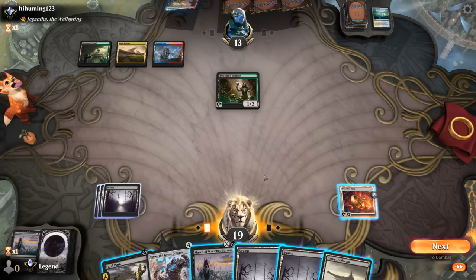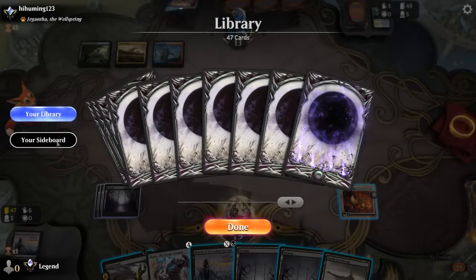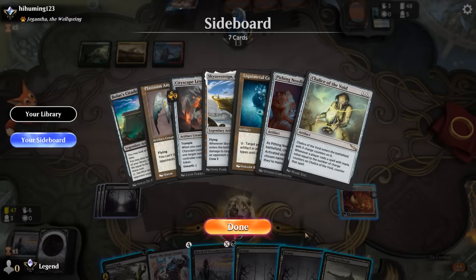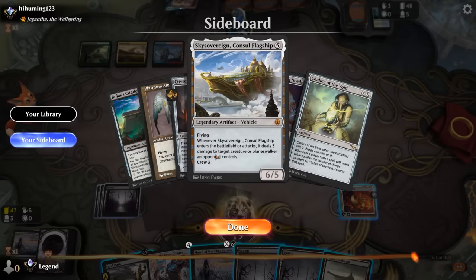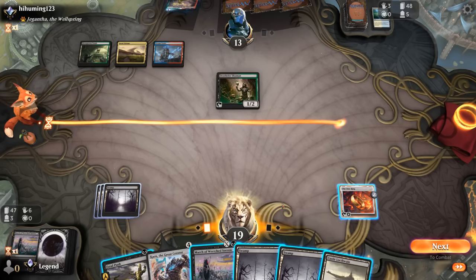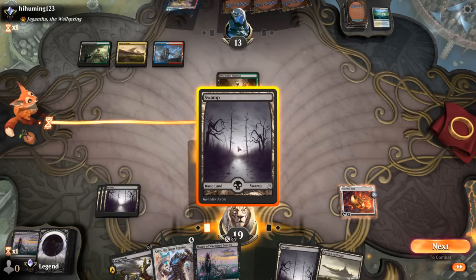I've got another land drop to make and Karn is certainly an option. Opponent might be sitting on a counterspell or some removal — hard to tell. With Karn we can look at our sideboard: Chalice on one could be effective, though if they're on a domain deck they might have impactful two-mana cards as well. A Pithing Needle for Oko is also worth considering. I don't mind Sky Sovereign here as a decent follow-up. I'll save the Castle for now — if they have a Lightning Bolt to finish off Karn, that's fine.